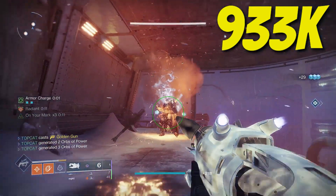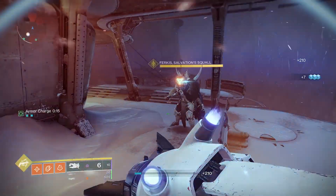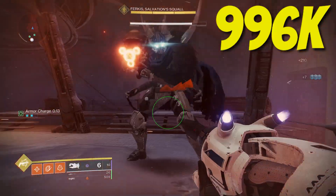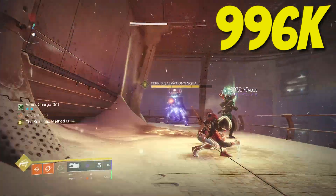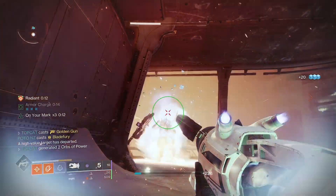But somehow it doesn't even stop there. Heart of Flame also buffs supers for each nearby ally. With a standard fireteam that pushes us to 996,000 damage, and in raids it'll no doubt go even higher.